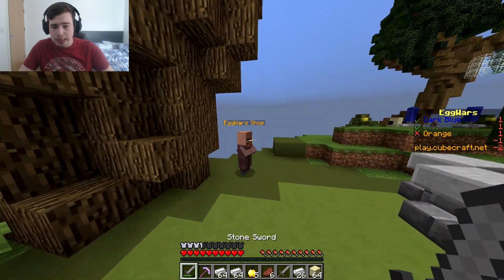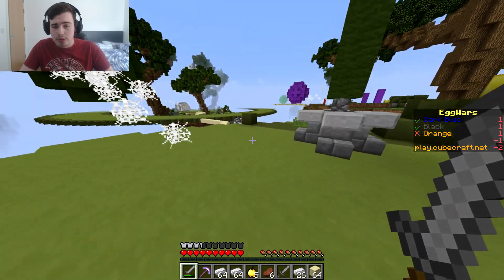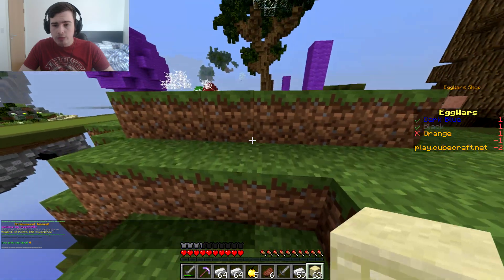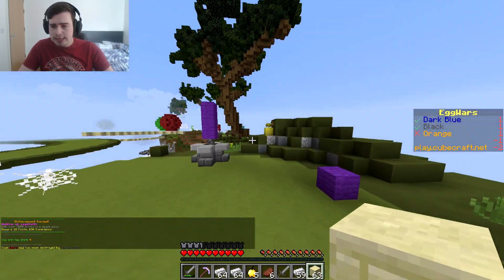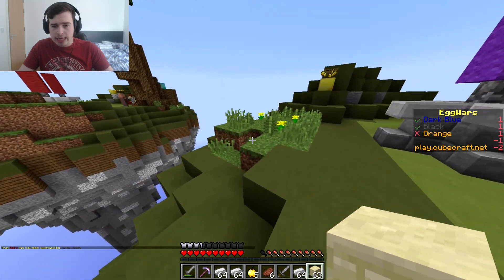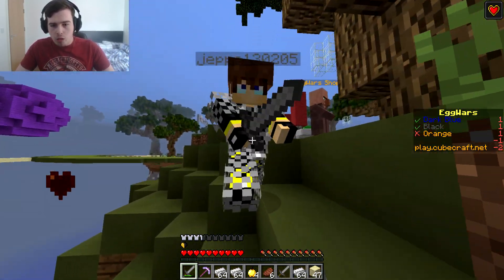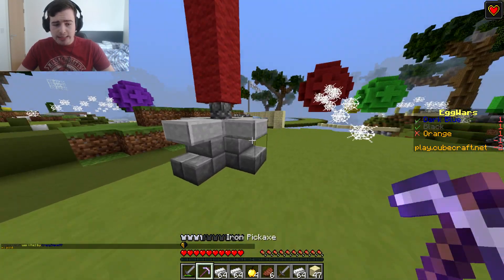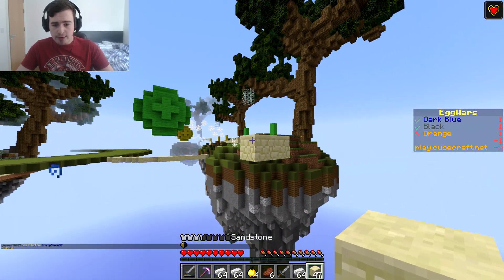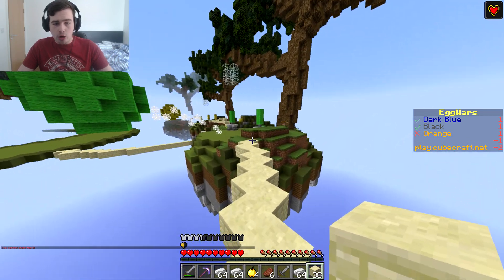The gold generator seems to only go up to a certain amount — someone might have been here recently. Is there a better sword we could buy? Oh — I see red! He's level four and that scared me. Wait, is that actually red? I saw an egg right there — I'm going crazy. This guy looks geared but we made it — he fell off! His egg is gone, he's out of the game. GG, we haven't even got our diamond generator going and we're doing pretty well.